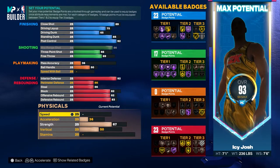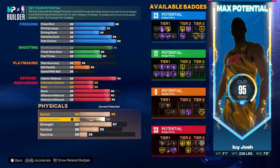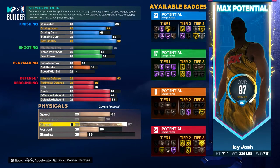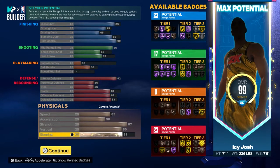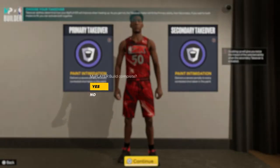Now for the physicals, this build actually has pretty good physicals for a 7-1 center. You want to go ahead and put the speed up to a 65. Then for the acceleration you want to go ahead and max it out at a 58. For the strength you want to go ahead and max that out at an 87. Then for the vertical you want to put that to 80, and then put the rest of the points into stamina — you should have 81 stamina.